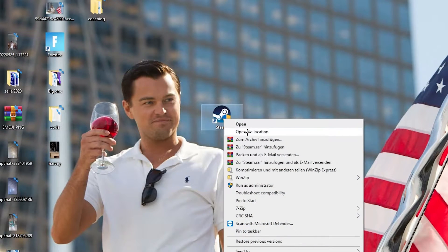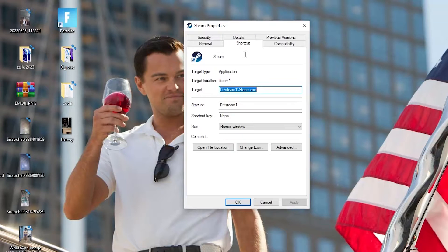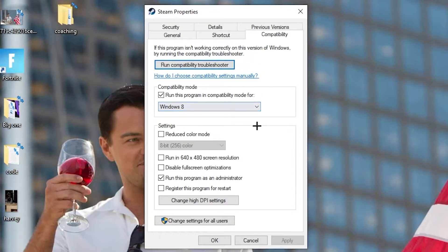If that doesn't work, take the launcher shortcut again, right-click it, go down to 'Properties' at the very bottom, and left-click it so the tab pops up. Navigate to the 'Compatibility' tab and we're going to copy these settings. The first thing is to go to Compatibility Mode.